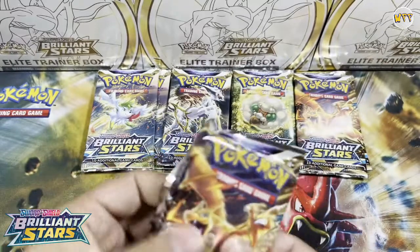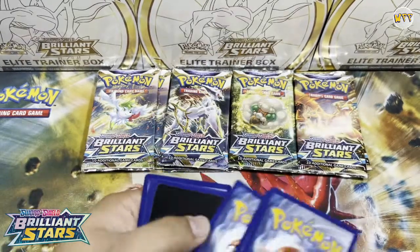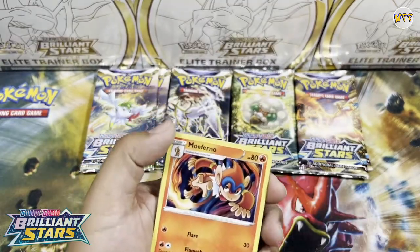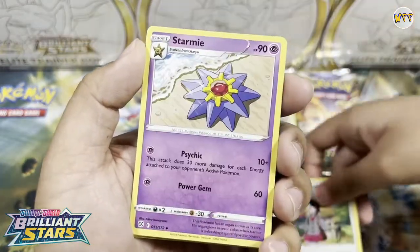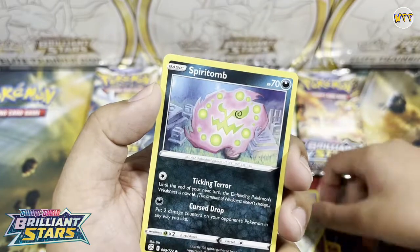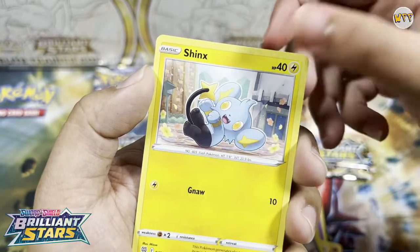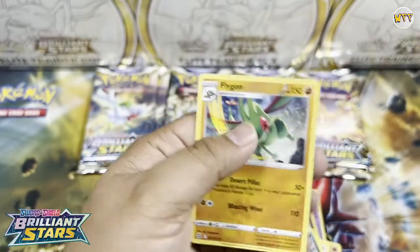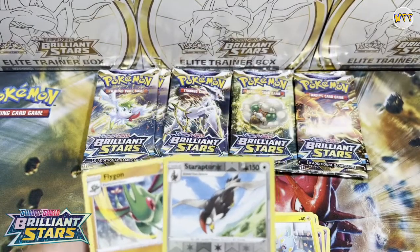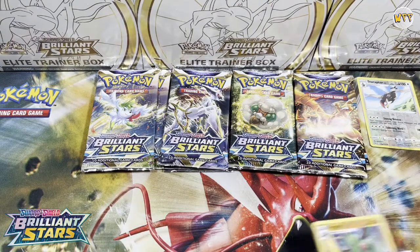White coat card, that's not good. We've got a V Star, Monbono, Gloria, Starly, Spirit Tone, Porlion, Morsely, Shinx, Ratzso, Flygon, and Flygon. So we have a reverse holo and all common cards, one reverse holo and one non-holo rare. Probably not worth that much, but we're gonna go ahead and put this reverse holo over here, and these are gonna be the bulk cards.